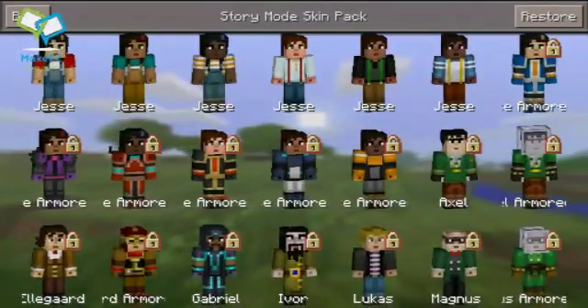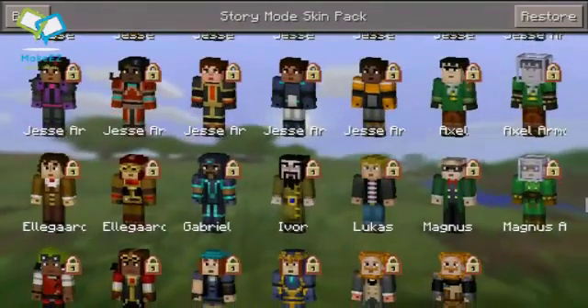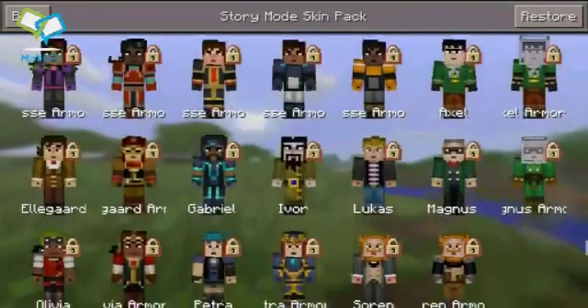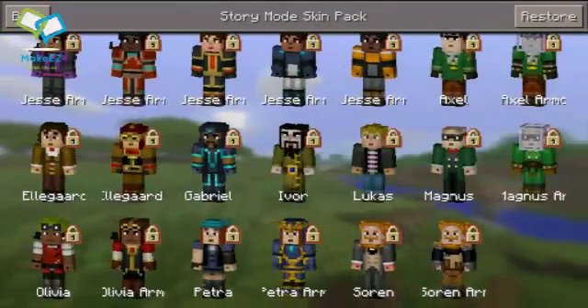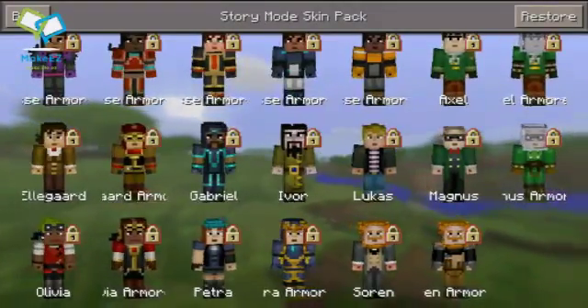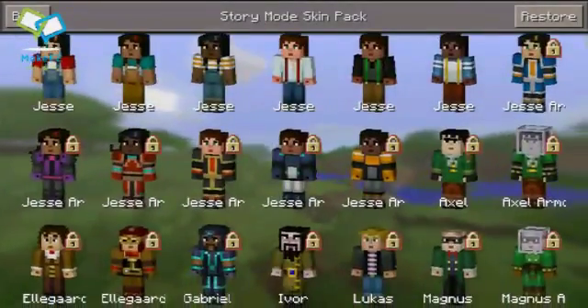You get a whole bunch of other ones — there's Axel, if you remember me playing Story Mode a little bit. This is gonna be a pretty short video. There's also Ivor, the guy who, if you remember my Story Mode playthrough, wanted lapis instead of diamonds.